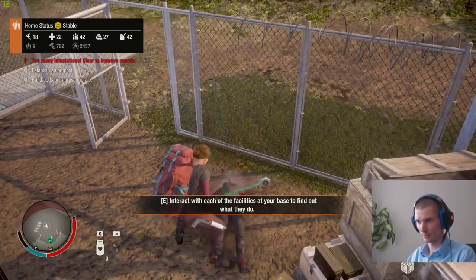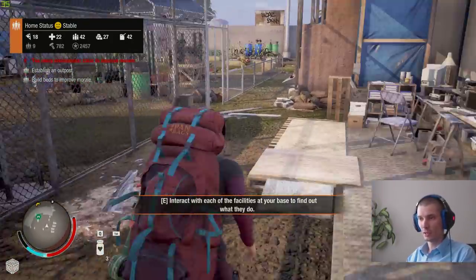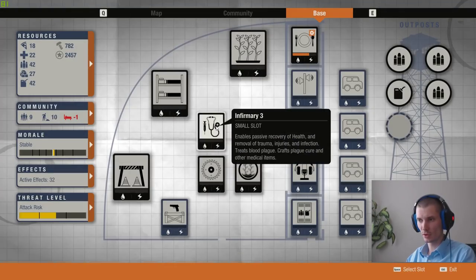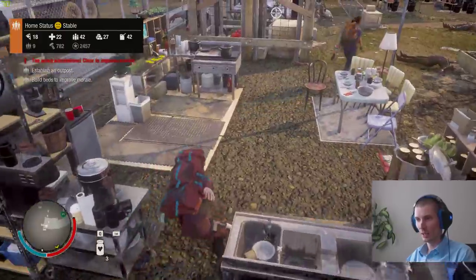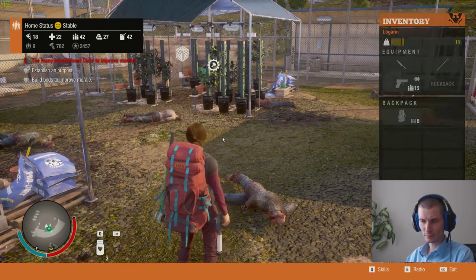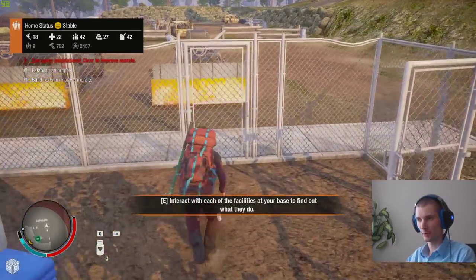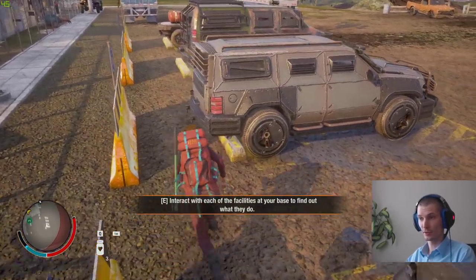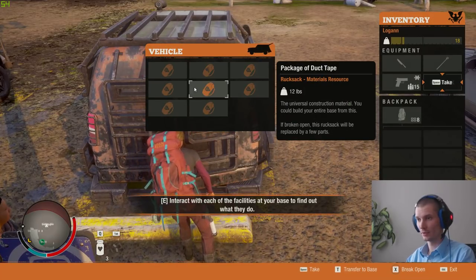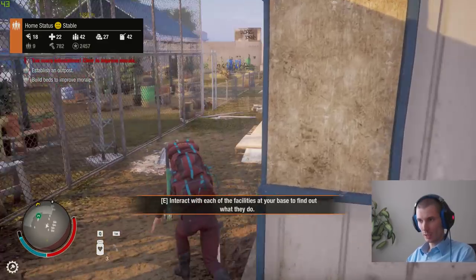Tip number twenty-nine: store heavy objects in the trunk. When you're doing missions and looting everything, pay attention — mods for your facilities are really heavy. To avoid running out of stamina, drop those heavy objects in the trunk of your car. Take the lightest stuff with you in your backpack. For example, food supplies are quite heavy — just drop them off in the car.